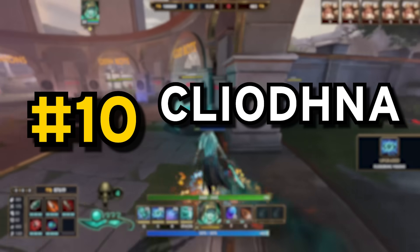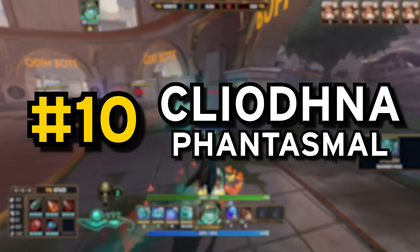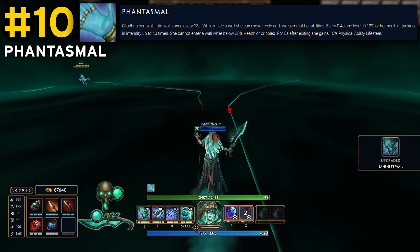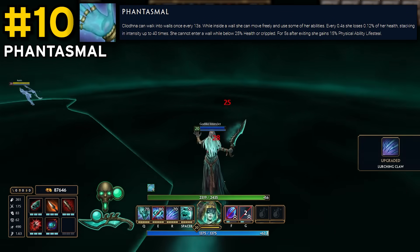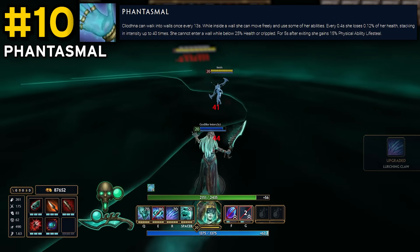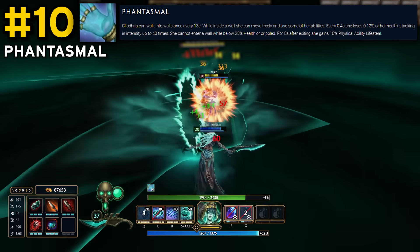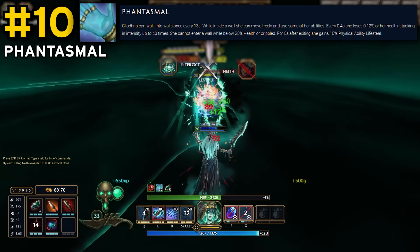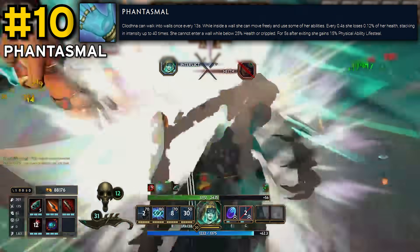Speaking of passives with no analogues, breaking into the top 10, we have Cleaner's passive, Phantasmal. There's not really much to explain here — she can literally go inside walls and cast most of her abilities from said walls. It allows her to play like no other assassin, and while it is skill testing to maximise this effect, when you truly see a good Cleaner wreaking havoc with this passive, you know it has to be on this list somewhere.